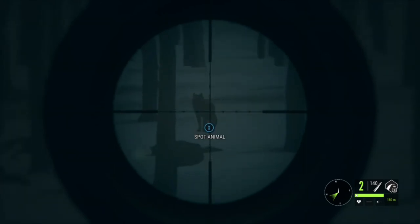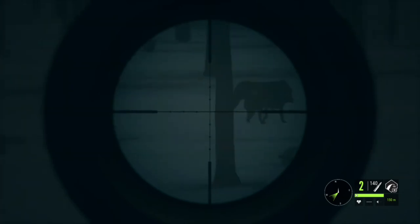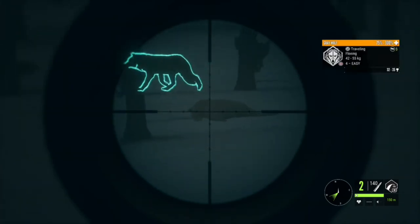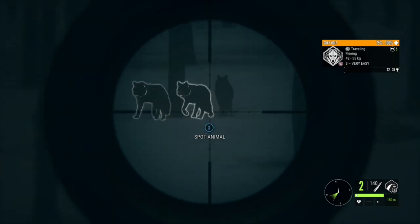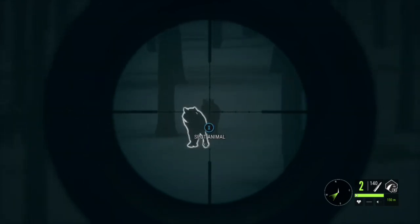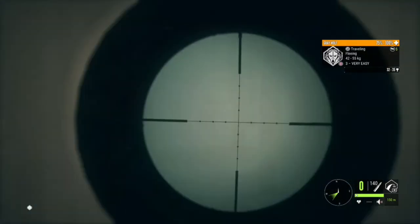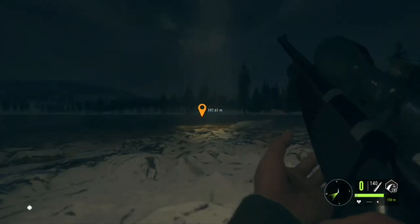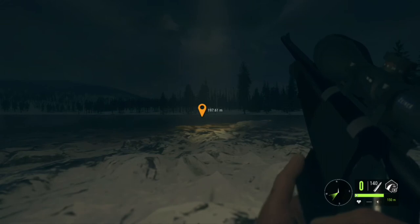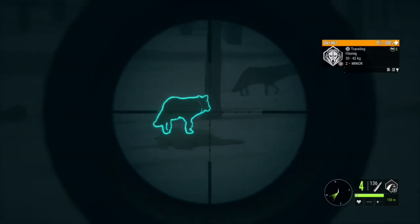If you have the Rhino — which I don't have yet because I reset — that is an amazing weapon for hunting wolves. Probably not from 200 meters, you'd want to get closer. But with the Rhino, when you shoot them, they drop and they don't get back up. Whereas with the .30-06, when you shoot them they go down, they get up, they bite you, then they die — they get a little revenge in first. The 7mm does tend to drop them faster than the .30-06, but you have to wait for the gun to reload.